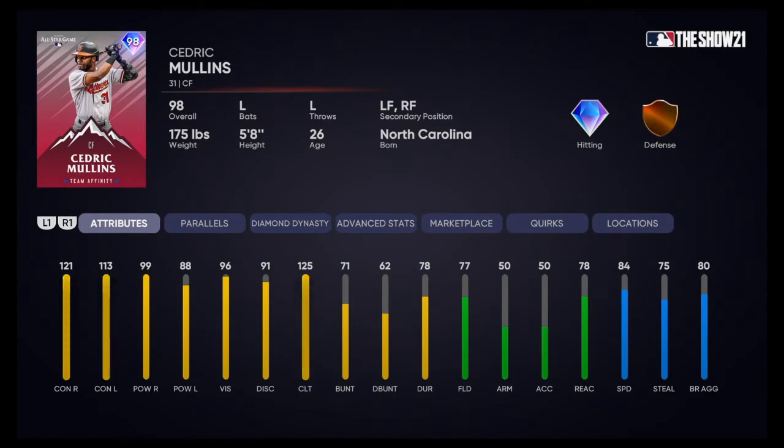Starting off here with Cedric Mullins — I've used him a little bit if you saw the stream yesterday. He's alright. 121 contact, 113 contact, 99 power vs right, 88 power vs left. Good vision, so he should have a decently sized PCI when you're playing online. Solid card, 84 speed. He can play left field, right field, and center field is his main. Left-handed bat. I think this is a solid, good card.